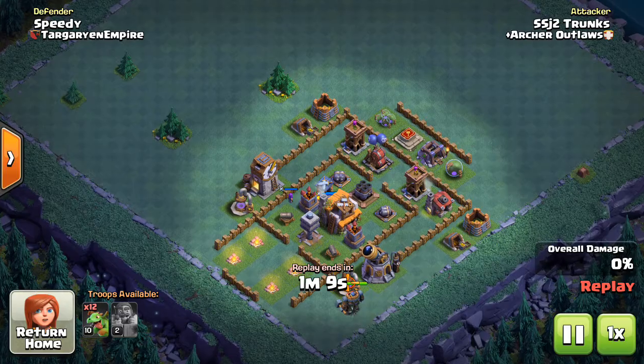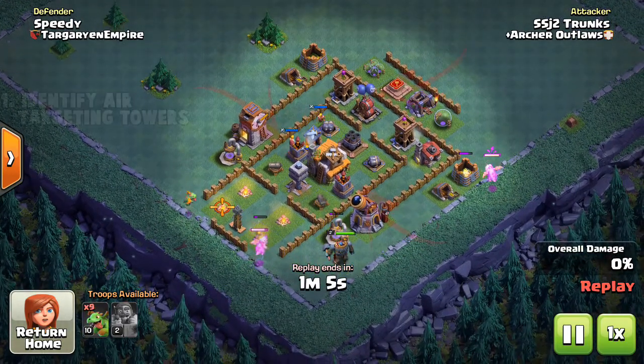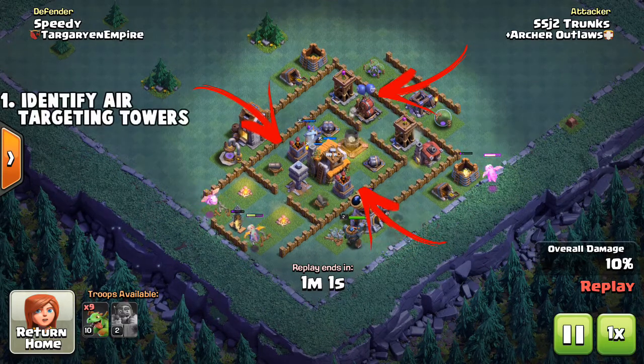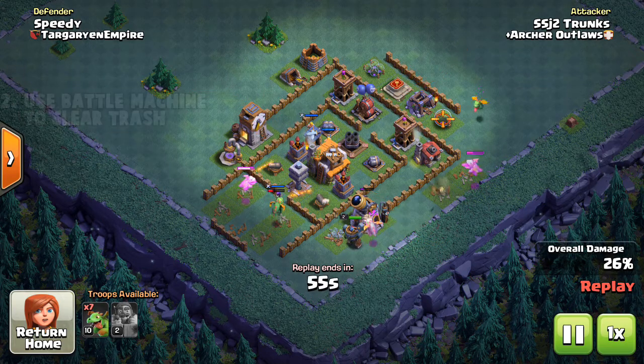The first key thing you want to do is identify where the air-targeting towers are. These are going to be the air bombs, the firecrackers, and you can add the archer towers on there as well as the tesla — though the tesla is a little bit harder to figure out where it's at.